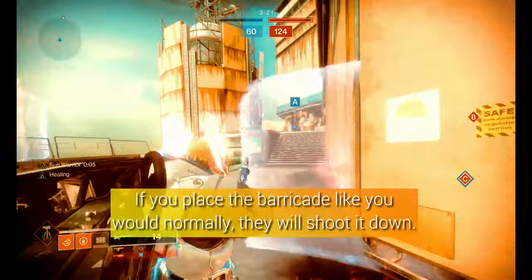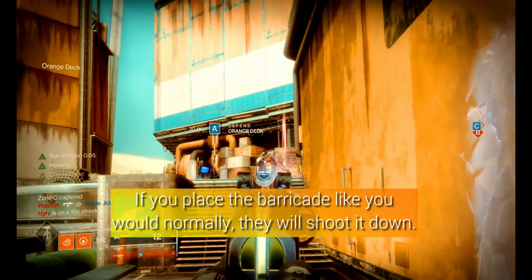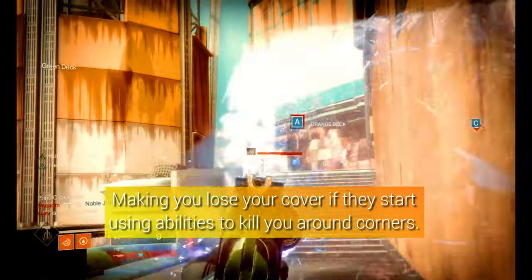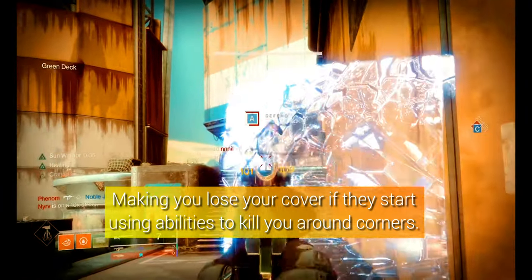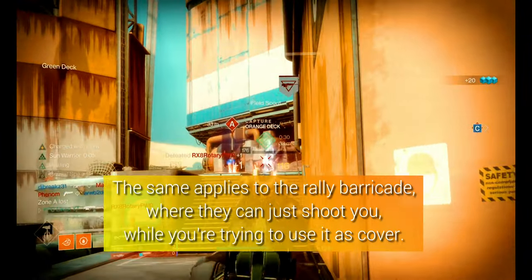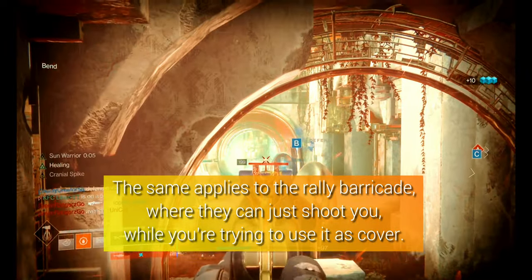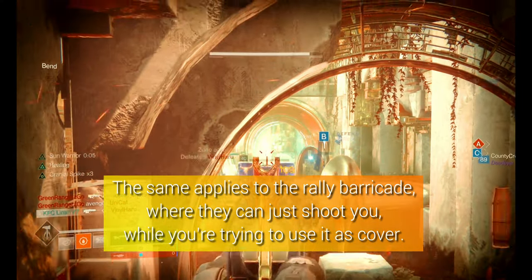If you place the Barricade like you would normally, they will shoot it down, making you lose your cover. They start using abilities to kill you around corners. The same applies to the Rally Barricade, where they can just shoot you while you're trying to receive cover.